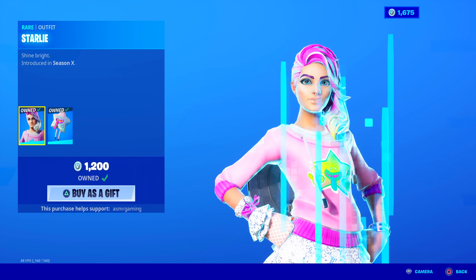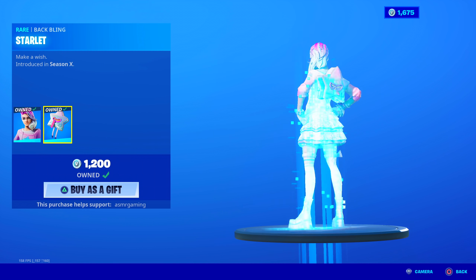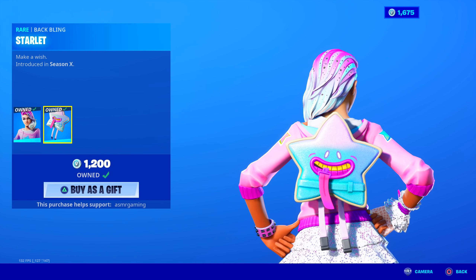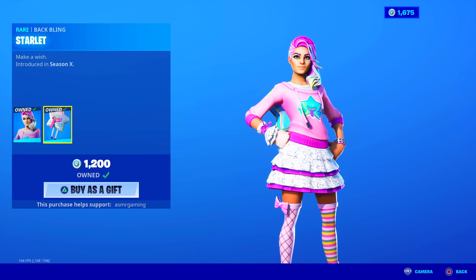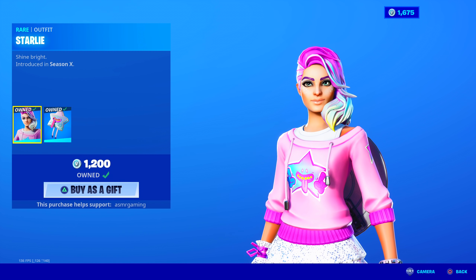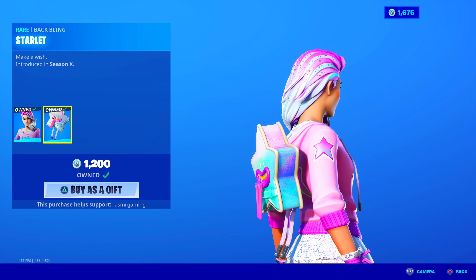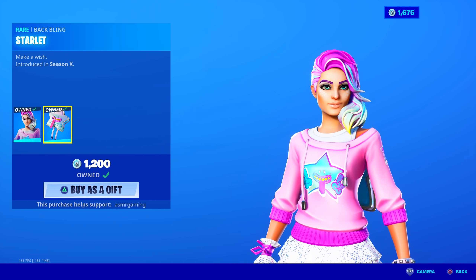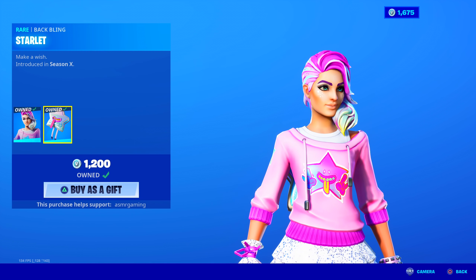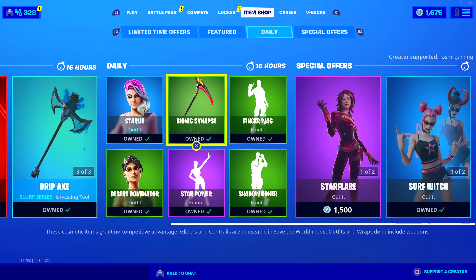We still have Starfly and Surf Witch over there. Starly is back — good skin to have. Shine Bright, introduced in Season 10. She's awesome. She comes with the Starlet Pack. Make-A-Wish, also introduced in Season 10. It feels like it's been a while since Starly's been back — has it been like a month or two? Good skin, though. I like how animated her hair is — if you look at the top, it's sparkling with stars. Back bling is shiny. The front of her hoodie changes color on the star — going from yellow to red, purple, green. Very trippy. I love it. Good skin, Starly. And her Starlet back bling, Make-A-Wish. Even the price is good for that one.